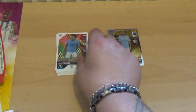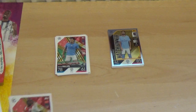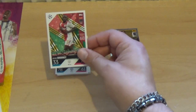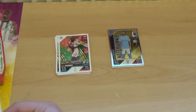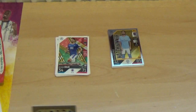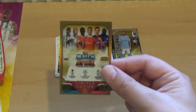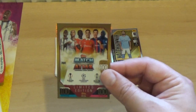Kalvin Phillips of Manchester City — barely played since signing from Leeds United, of course. There's Brian Broby of Ajax, and the final one, Antonio Colak of Glasgow Rangers. And there is the fantastic limited edition — like a title card there. Lovely stuff, look at that. Fantastic.